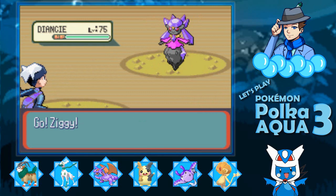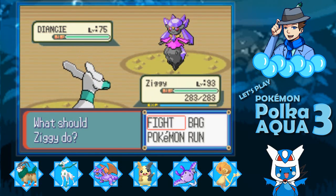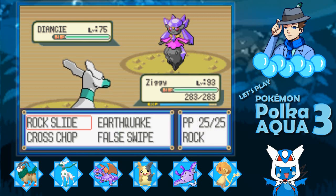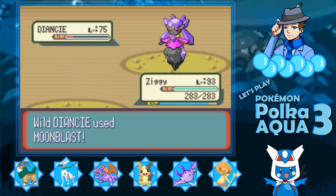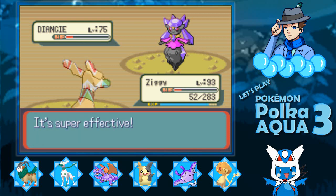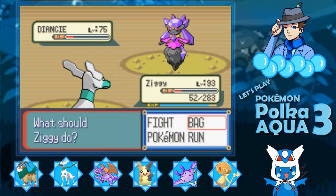This bag is filled with jewels. Something started to attack, and this is how we can find Diancie. Oh! It's shiny! Wild Diancie appeared! In order to get Diancie, you need to get a Carbink, and you need to have a Shiny Stone. I'm going to Cross Chop. I don't think a crit would kill.